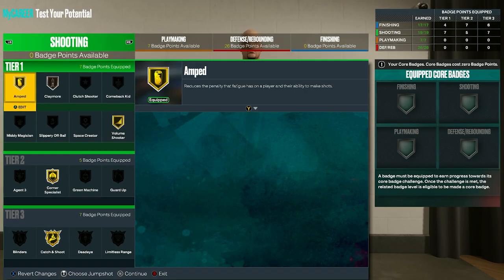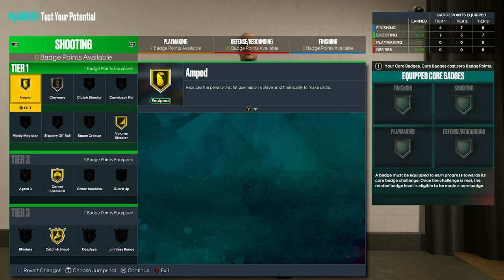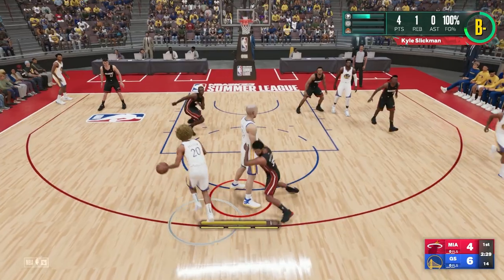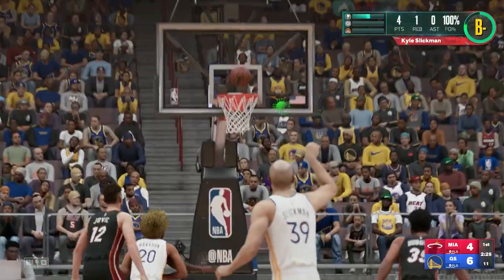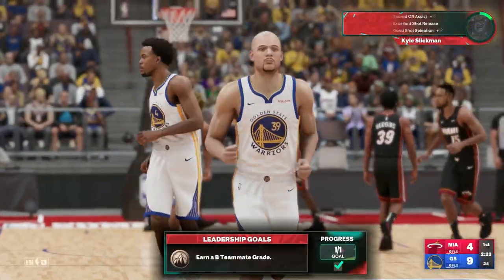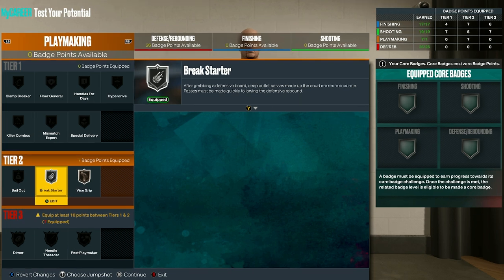Onto shooting for next gen, go with gold amped, bronze claymore, gold volume shooter, gold corner specialist, and gold catch and shoot. Then on old gen, have gold amped, silver catch and shoot, bronze corner specialist, silver deadeye, and gold volume shooter. For playmaking on next gen, go for silver break starter and bronze vice grip. Then on old gen, go with silver break starter, silver post playmaker, and bronze vice grip.